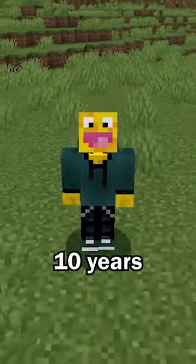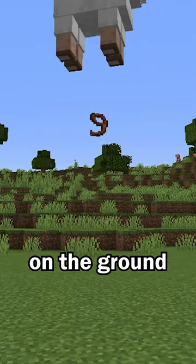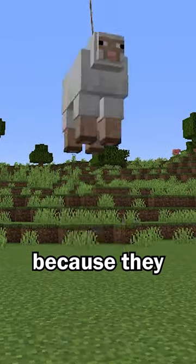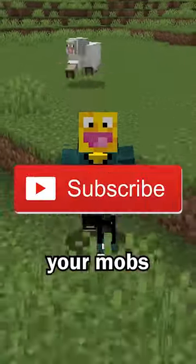This bug has finally been fixed after almost 10 years. Ever since 2013, mobs would die whenever they landed on the ground when attached to a lead, because they would build up fall damage while in the air. This has finally been fixed, so now you can transport your mobs safely.